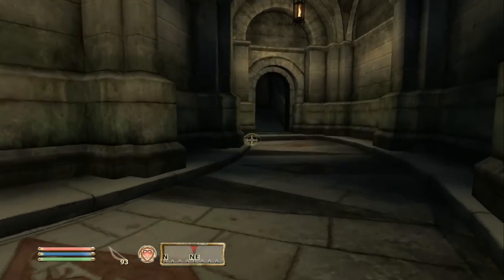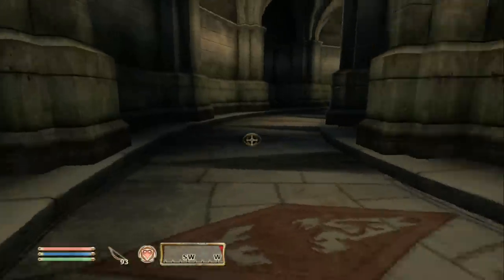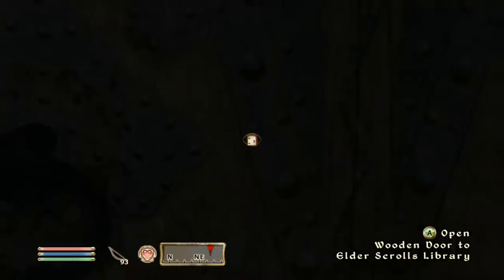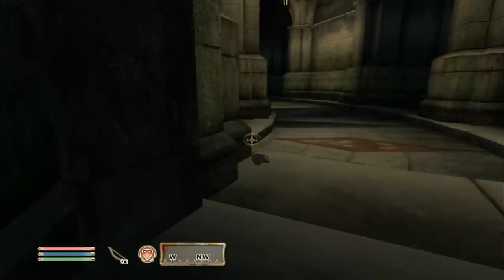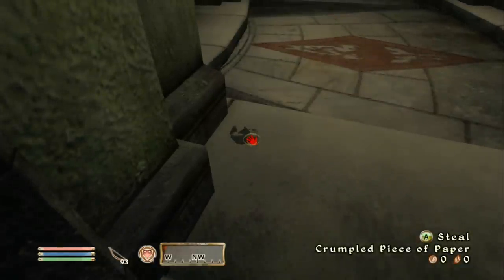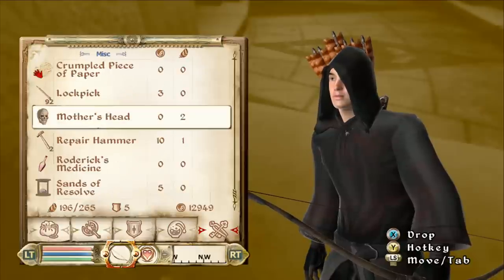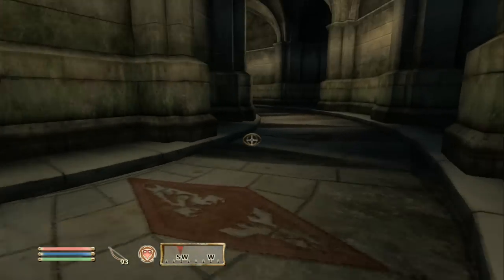This is basically the floor plan for the entire Imperial Palace — it's sort of a circular room. Let's head on into the Elder Scrolls Library. If you haven't been paying attention, we are trying to steal an Elder Scroll, and now we're in the Elder Scrolls Library — that sounds like the perfect place. There's a crumpled piece of paper here; turns out it's just a miscellaneous item with no importance whatsoever.